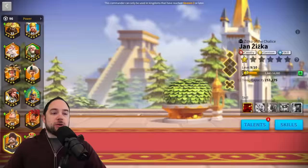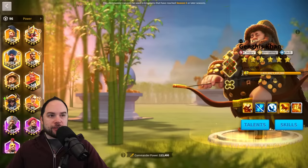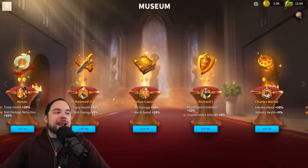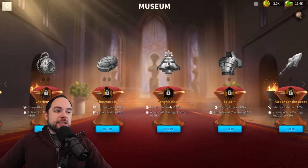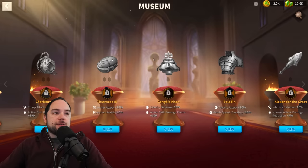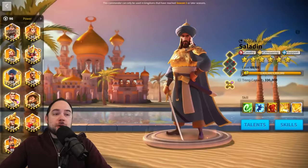Looking at other cavalry commanders that don't make the cut, we need to talk about Khan and Saladin. Both recently got museum buffs, available in KVK Season 4 and beyond. Khan gets defense and active skill damage; Saladin gets cavalry attack and march speed. Maybe with a double relic the conversation would be different, but even with these buffs, once you get to KVK Season 4 and beyond, Khan and Saladin no longer make the cut. Saladin isn't suddenly terrible — he just isn't as strong as the many other options you have.